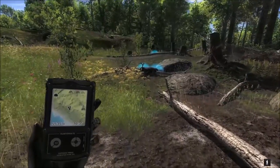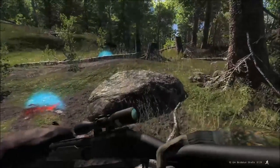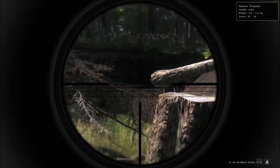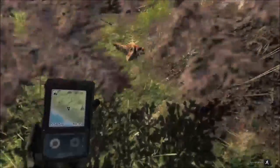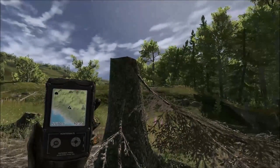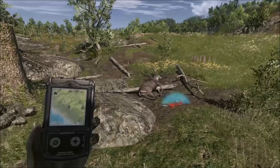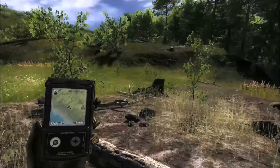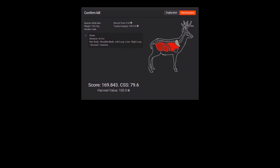He had a couple of short tines but they were even so there's not really going to be a deduction. There's a random pheasant going through and I still have birdshot so I might be able to get it. 23 scoring pheasant. The color looks bizarre — maybe going to the harvest screen would fix it. Here's our mule deer buck — 169 score, so real close to 170, less than two tenths of an inch away. We pretty much hit everything: both lungs, liver, stomach, intestine. The only thing we didn't catch was the heart.